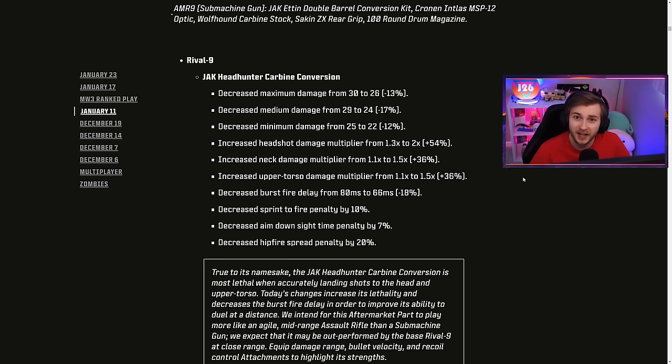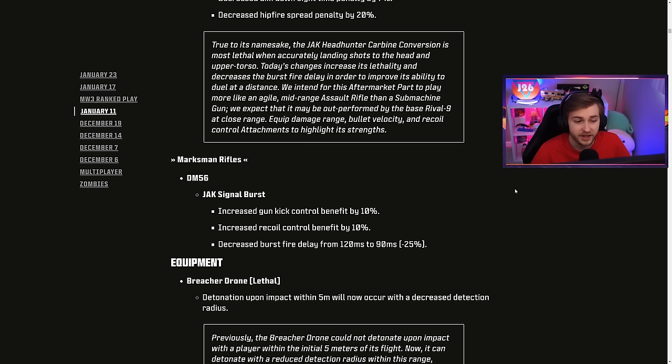There's also a buff to the Rival 9 Jack Headhunter Carbine conversion kit where it decreased some damage in some spots but really increased the multiplier to headshots — going from a 1.3 times multiplier to a 2 times multiplier. So this was already really good at dealing crit damage and now it just got even better. And the conversion kit for the DM-56 got the same changes as the Holger.